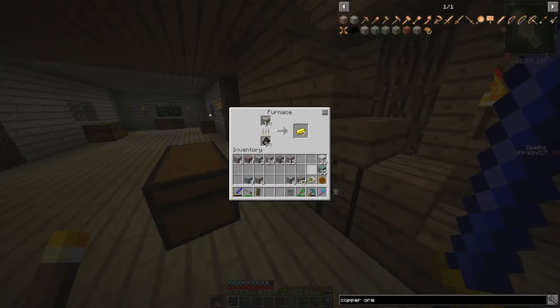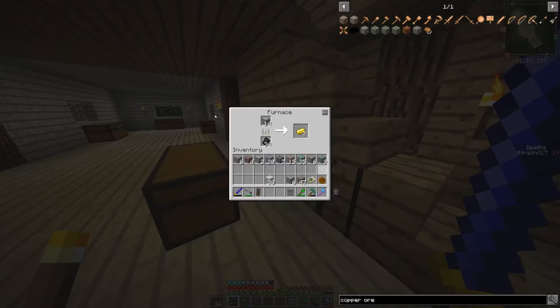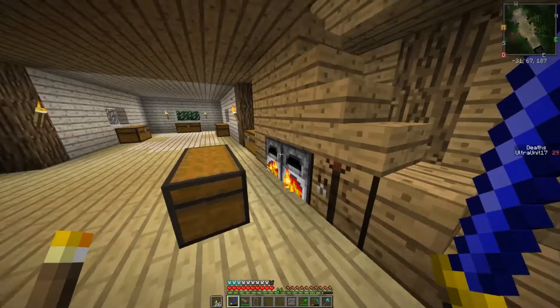We have so much ore to smelt — like a ridiculous amount. Chakra steel ore? Oh, this is from Naruto Craft — that's hilarious. I didn't even realize we had that. That was a chakra ore.